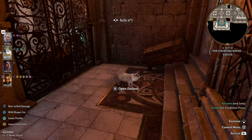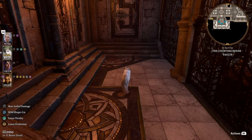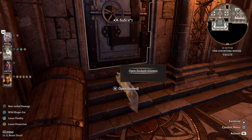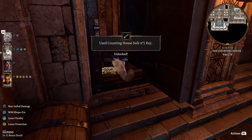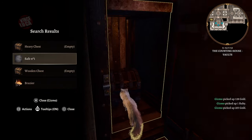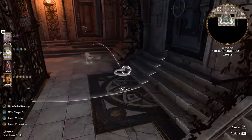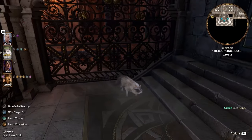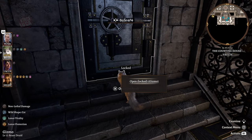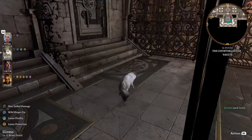If there's an easier way, let me know in the comments — this is how I figured out how to get into this part of the vault. I'm opening one here where I have the key. If you have the key, you can open it as a cat; if not, you'll have to re-transform to use lockpicks. You can also just jump through the gates as a cat, so you might not need to be thrown — just transform into something small and jump through.